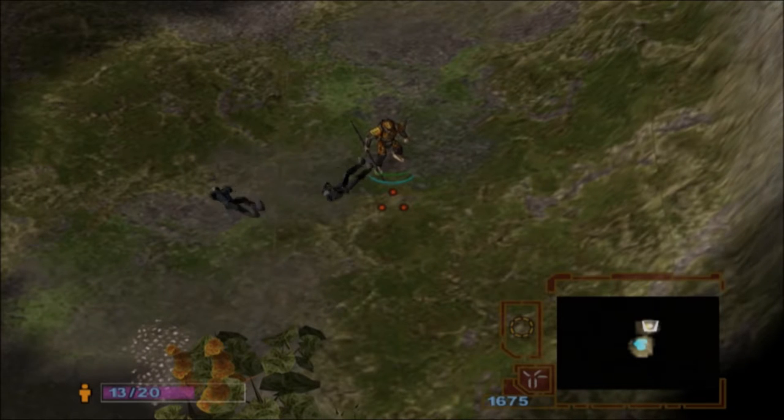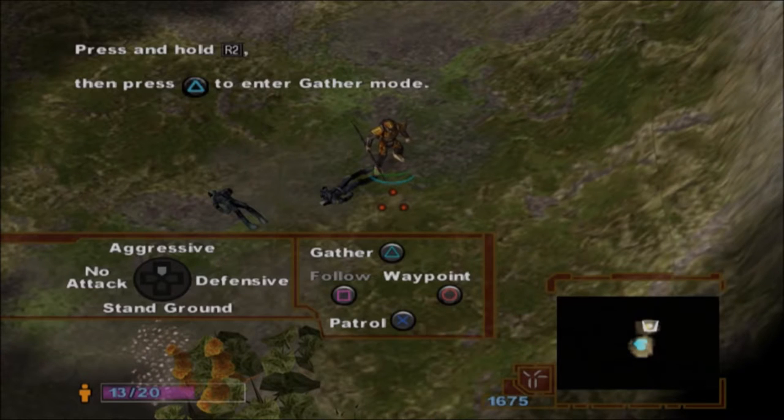For the purposes of demonstration, we will create a few extra corpses here. With your Predator still selected, hold down the R2 button and press Triangle to put him in gather mode.